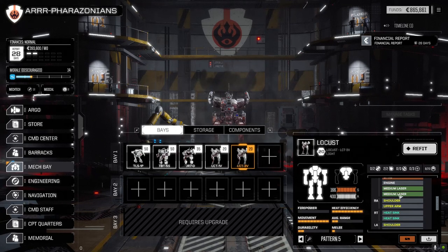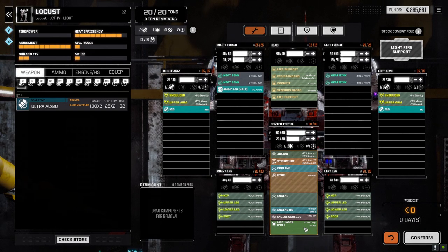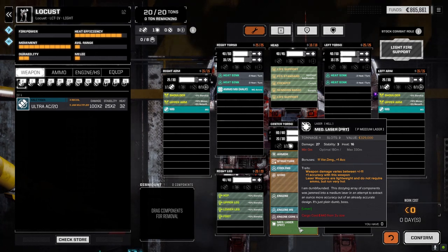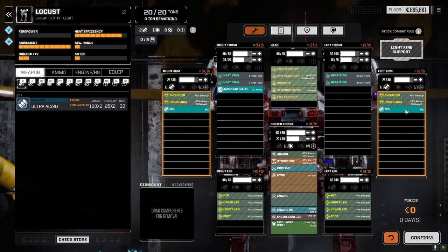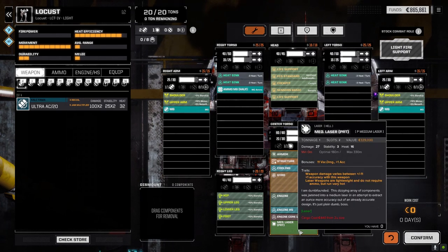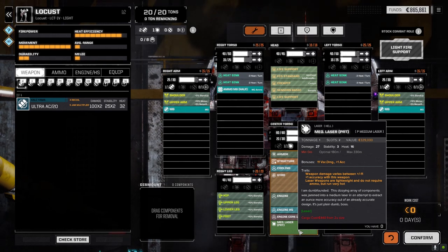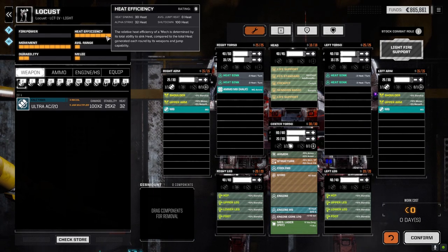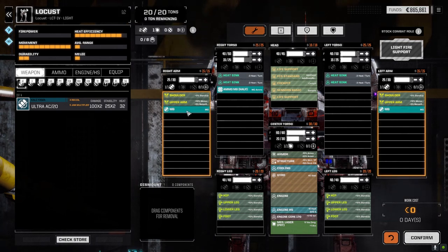The Locust 3V — we put the TAG barrage in before but I pulled it off and put the medium laser back. On the Locust 1V, we pulled out the regular medium laser in the center torso and put the pirate medium laser in to give it a little more punch. We'll probably run this guy today with machine guns — I want to try getting closer with the enemy and see what the machine guns do. The medium laser has plus-one accuracy, so this guy will run relatively heat-efficient overall.